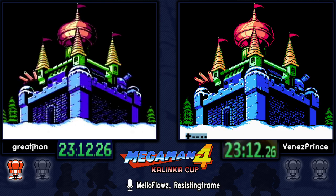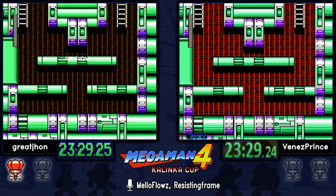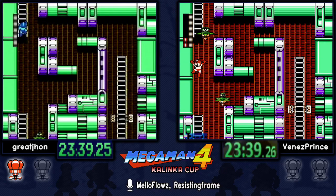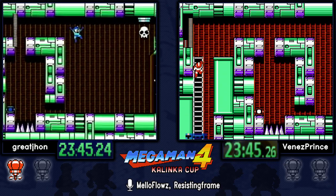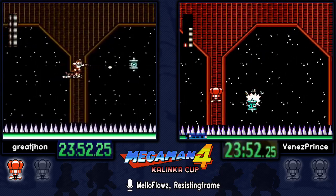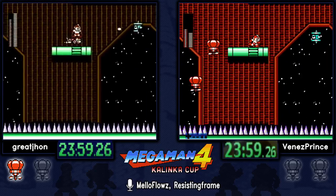Checking if Venez will go for the strat he couldn't do in the first race due to struggles in Cossack 1. Nice — he's going for it! Great John using Rush Jet last run, and Venez is using balloons. Great John will be menuing quite a bit in the stage — from Jet to buster to Dust. Venez should be staying on balloon throughout. Extra screen transitions for Venez though.